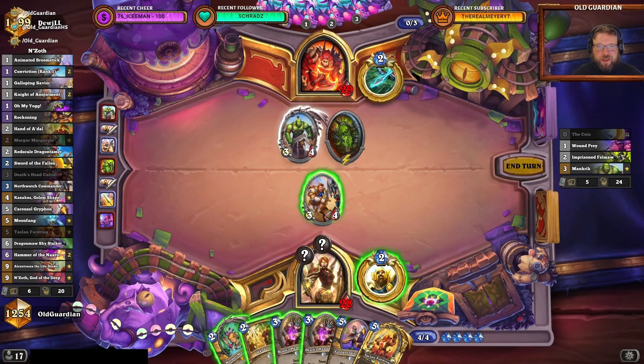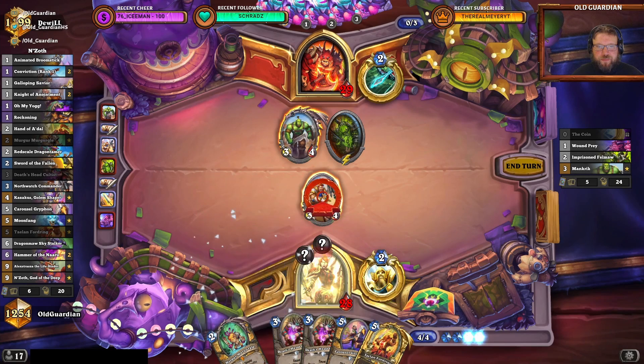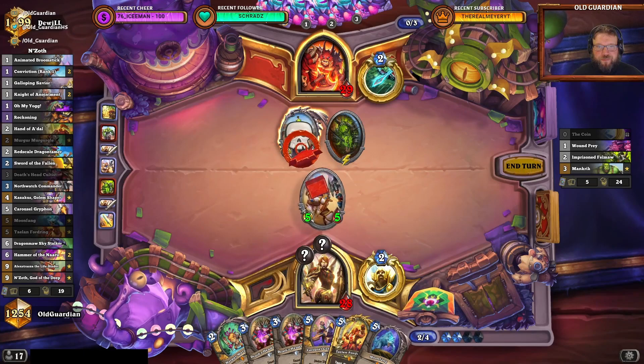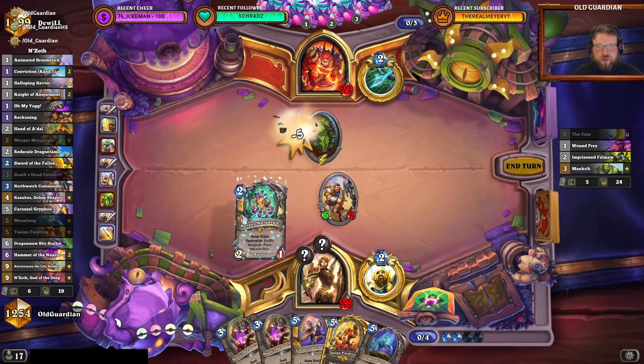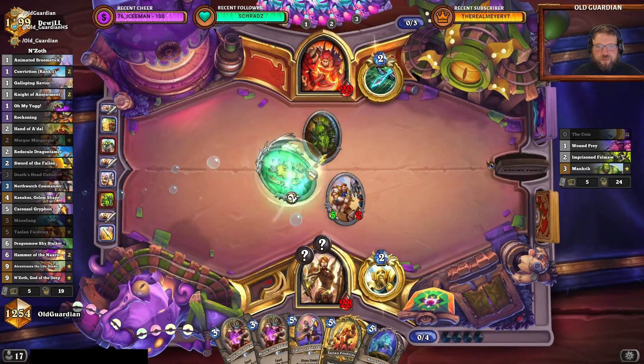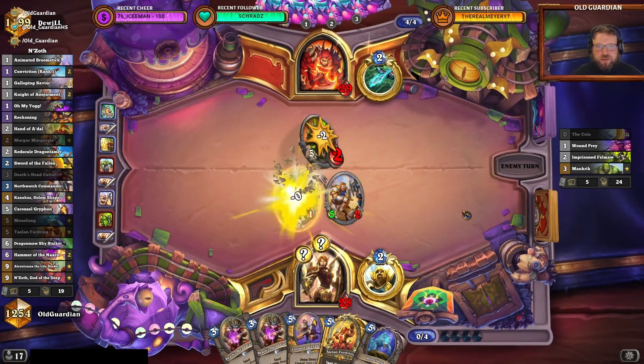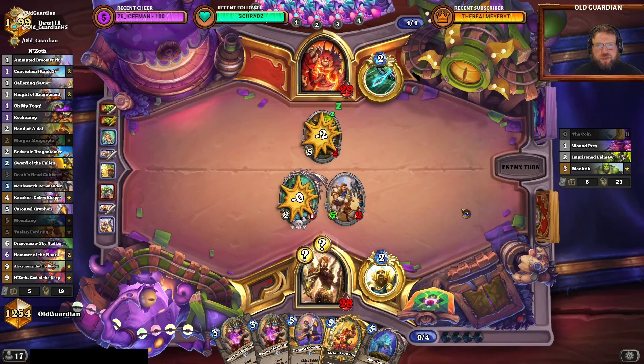Let's grab the Galloping Savior. Wouldn't have minded a Reckoning either here against that Felmo. We'll have to kill the Mankrik. And develop another minion. Alright, but where is this one going? That's fine, I suppose.